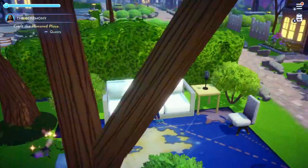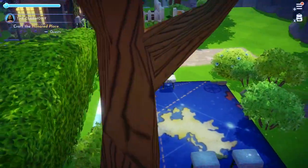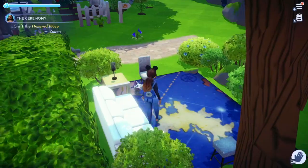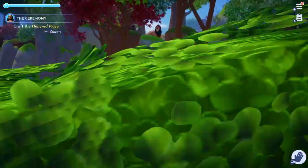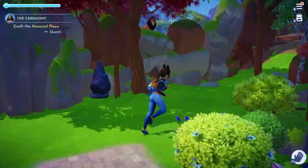In this back corner I added a little seating area. I really had no idea what I wanted to put here, but I did want to make use of it. Sometimes characters come here on their own and hang out, which I think is so cute. So yeah, I just have a little sitting area for now.